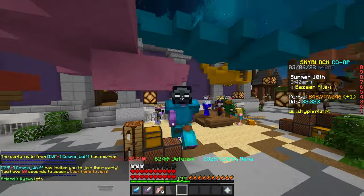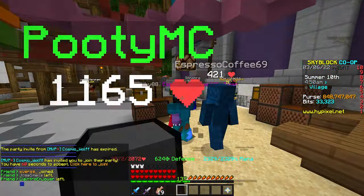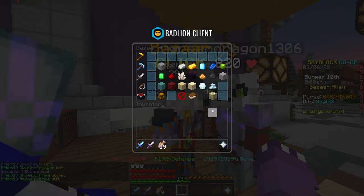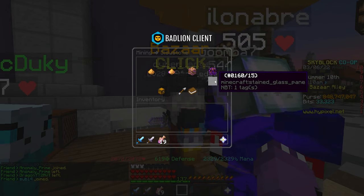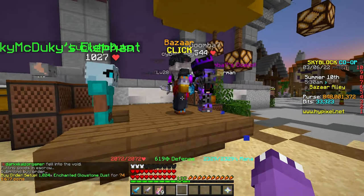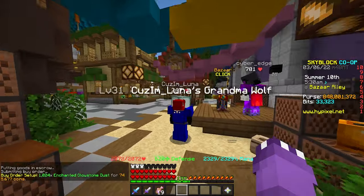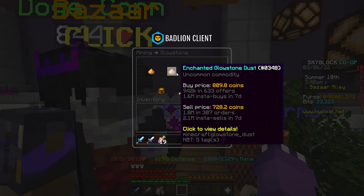The enchanted wood section is something a lot of people sleep on, but it's some of the highest volume on the bazaar. These are usually big money-makers on Hypixel Skyblock. Another flip you can do all the time is in the mining category — enchanted glowstone dust. I absolutely love this flip. It's about a 13 to 14% margin flip. We're spending about 740,000 coins and looking to make around 90,000 to 100,000 coins in profit.